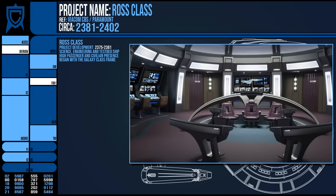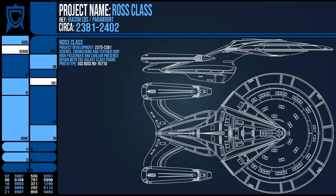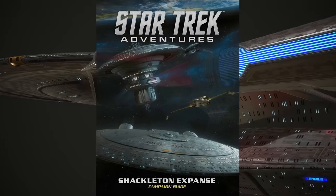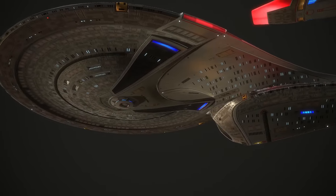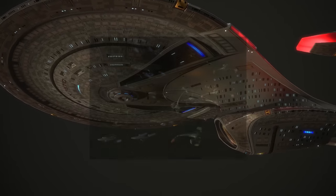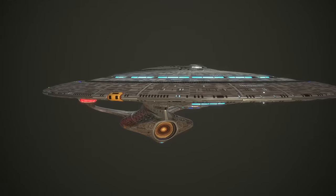Six years later, the prototype USS Ross NX-76710 was launched from San Francisco Fleet Yards under the command of Captain Saul for a two-month cruise to the Shackleton Expanse, which lay in the Beta Quadrant between Romulan and Klingon territories. While you could go around, it was easiest to pass through Klingon space, and in 2381 the two powers were allied, so this was not an issue. Both the Klingon and Romulan parties had little interest in that area, so the Federation was free to explore it.